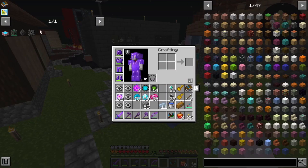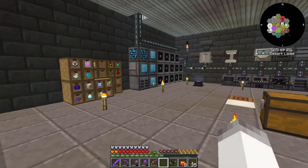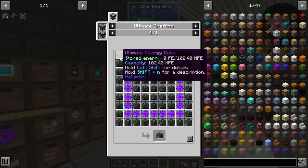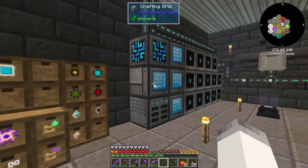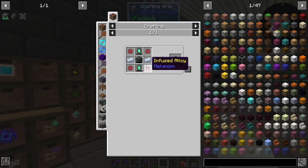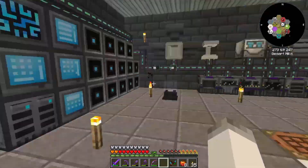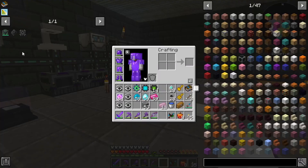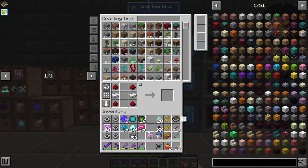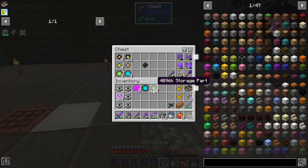The last thing that we need to make that's a creative item is the creative energy cube. This is also not that difficult, but it's going to take a little bit of time. We need to make all of the different energy cubes — just one basic one. We store the energy tablets and that's pretty much everything we need. I'm going to get the infinite storage part prepared, and then go kill a bunch of ghasts and dragons and bees. Then we will come back and finish this series off.